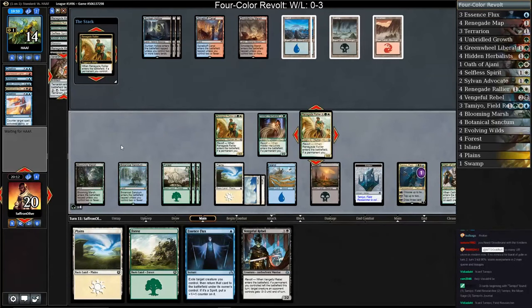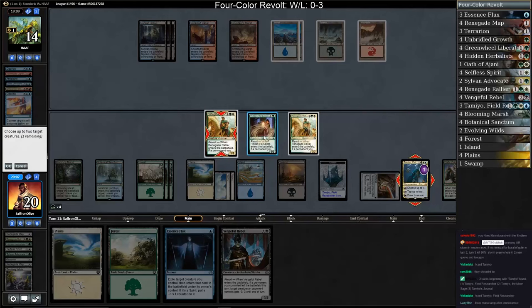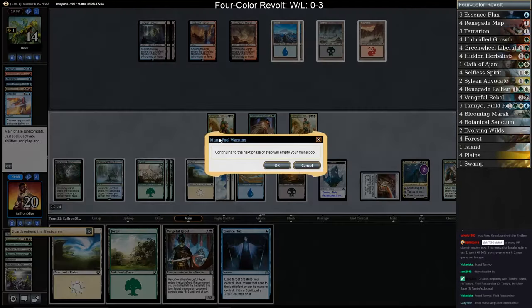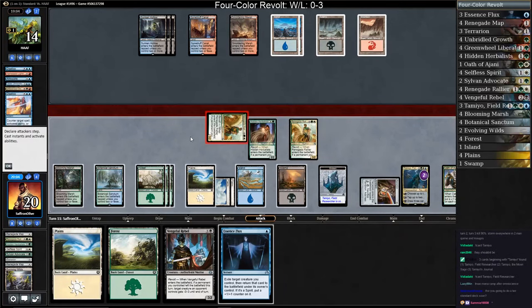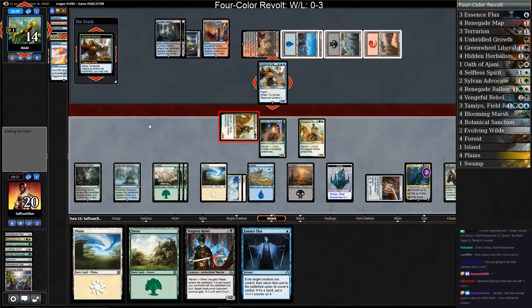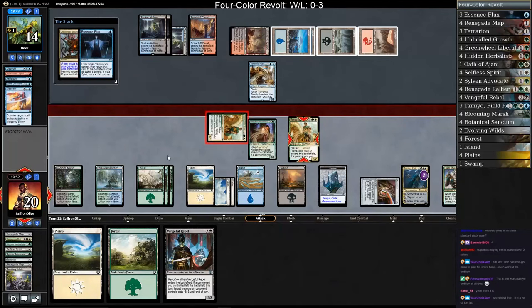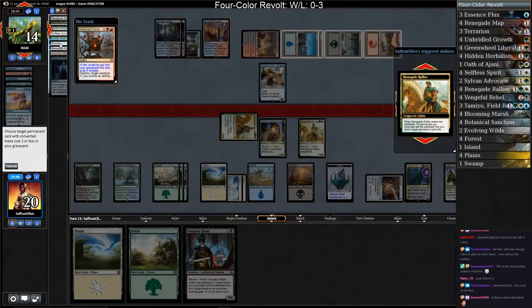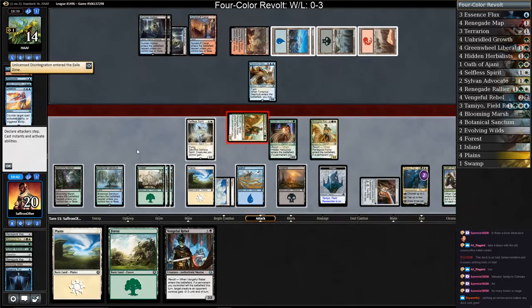Plus Tamiyo on our Renegade Rallier and Hidden Herbalist just in case. Get in, draw a card — we're doing it! Opponent casts Torrential Gearhulk for Unlicensed Disintegration — well, let's blink our Renegade Rallier. It's free! Get back — I guess we better get Selfless Spirit now. I should also give everything flash. Actually this emblem isn't that good — we need to have flash too.